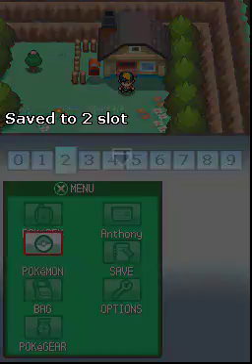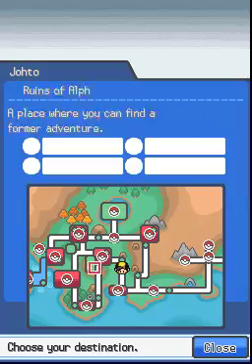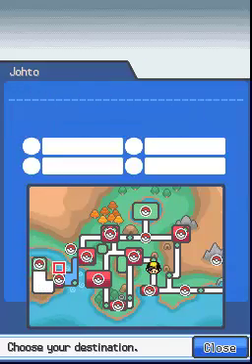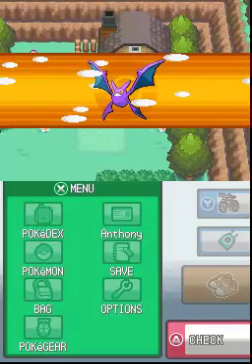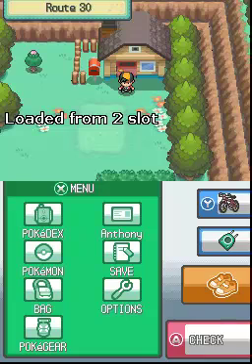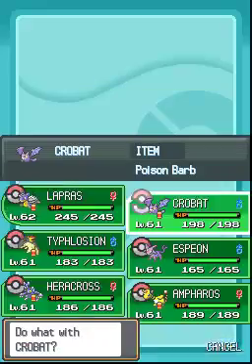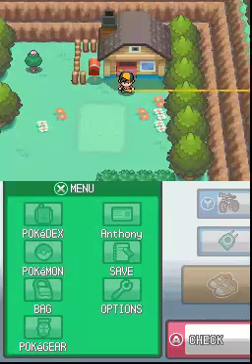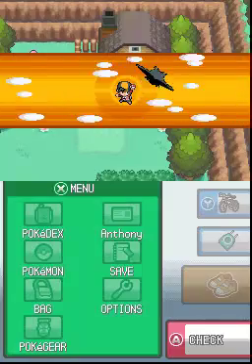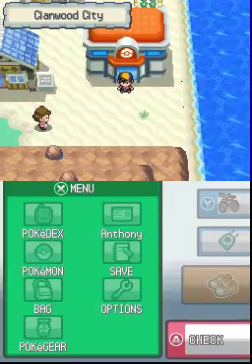In SoulSilver you will get the Red Orb instead of the Blue Orb — I'll explain the differences once we get to that point. But for right now, game froze — I'll be right back. That's one thing I'm definitely not going to miss about this LP is the emulator constantly crashing. Anyway, let's fly to Cianwood City and go to the Embedded Tower. You will need Surf and Rock Climb in order to get there, so be aware of that.